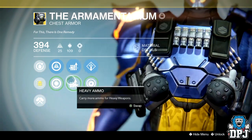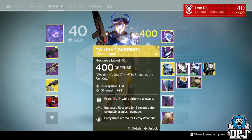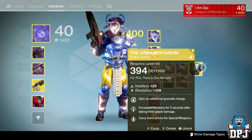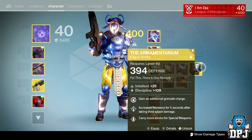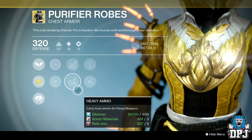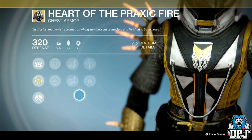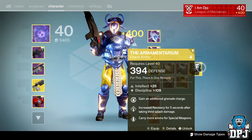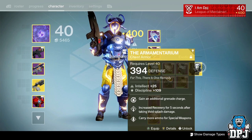So if you're running a Hunter, the maximum shots you can get with the Sleeper Simulant is nine. For Titans, the Twilight Garrison and the Armamentarium both offer the extra heavy ammo perk — the Crest of Alpha Lupi does not. For Warlocks, the Alchemist's Raiment, Purifier Robes, and Starfire Protocol all offer this perk, but the Voidfang Vestments and the Heart of Praxic Fire do not.